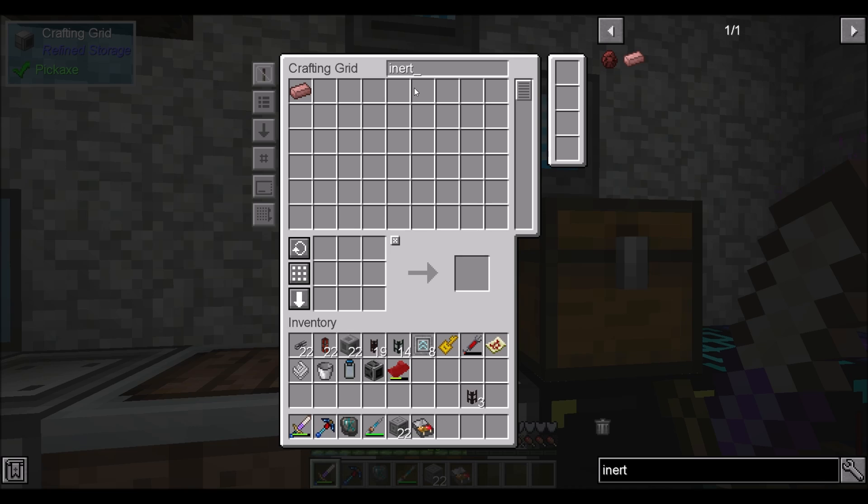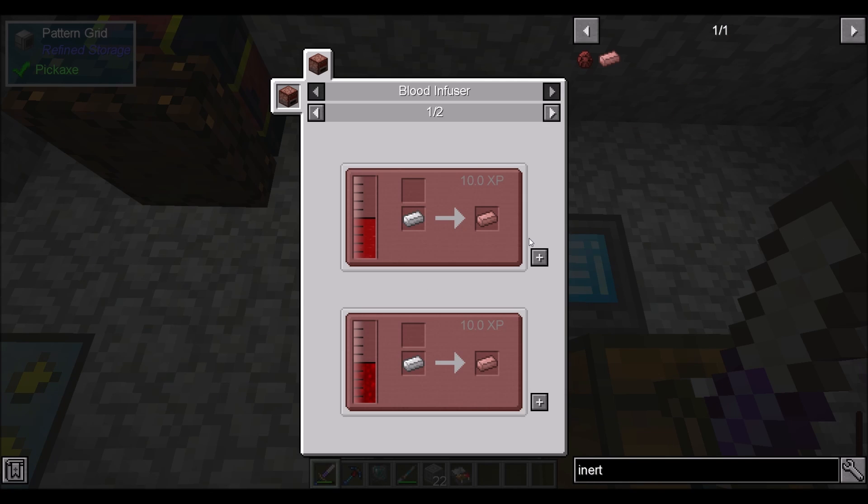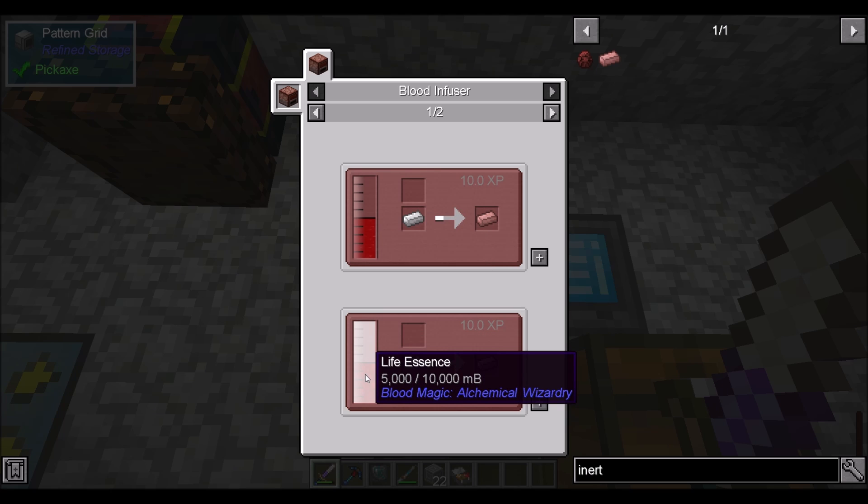So inert — we should probably teach you that inert blood iron ingots is going to basically just be this: 5,000 and 5,000.